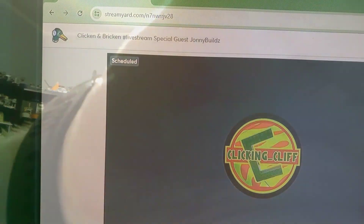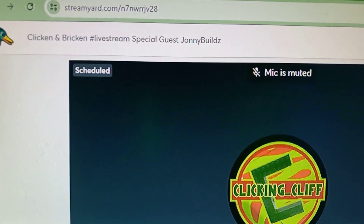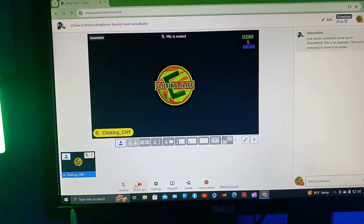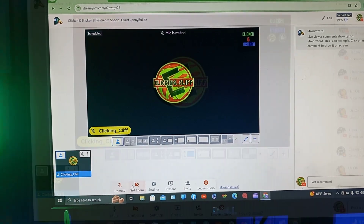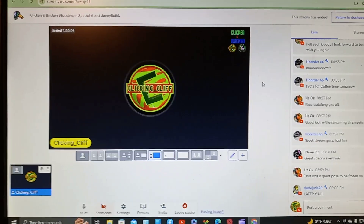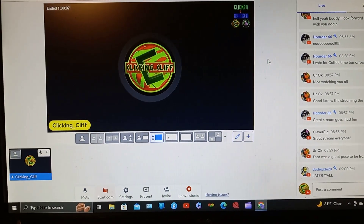Getting ready to do Clicking and Breaking with a special guest, Johnny Bill. We still got about 30 minutes to get the stream set up, so it's all good. This is what we're gonna be doing tonight — hope you were there and had fun. We just got done with Clicking and Breaking with Johnny Bill. Thanks to everybody who came in and hung out — it was a great stream. I'm done, I'm gonna go lay down, rest, watch House of the Dragon, and I will talk to y'all tomorrow.